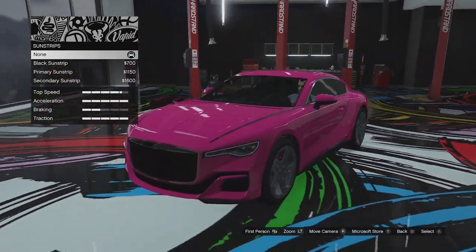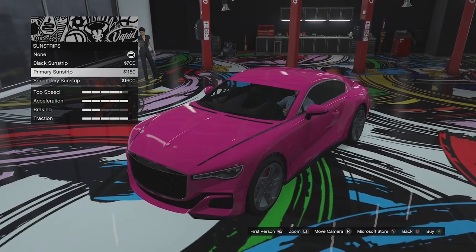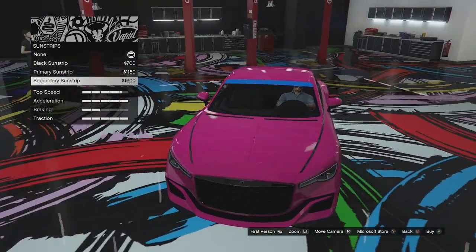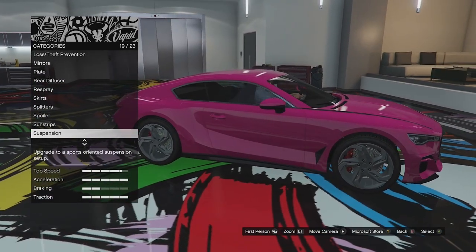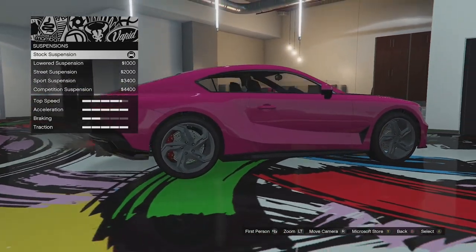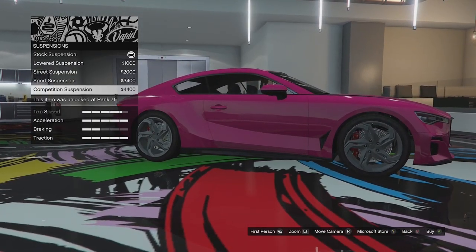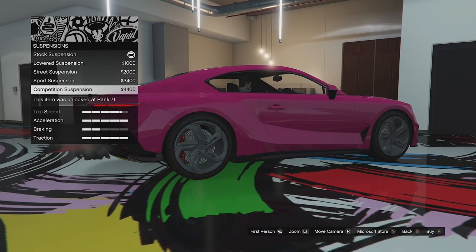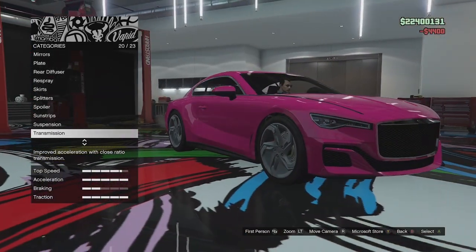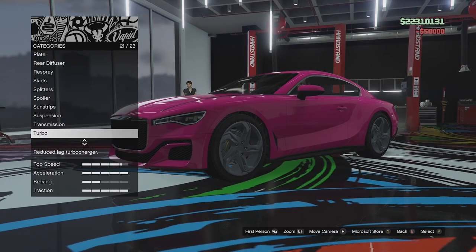Sunstrip options — we've got black, primary, and secondary. We're going to leave that standard. Suspension options next — the suspension is quite high but we can get a decent drop out of this thing. That looks much better. We're going to go for full competition suspension, full race transmission, and turbo tuning.